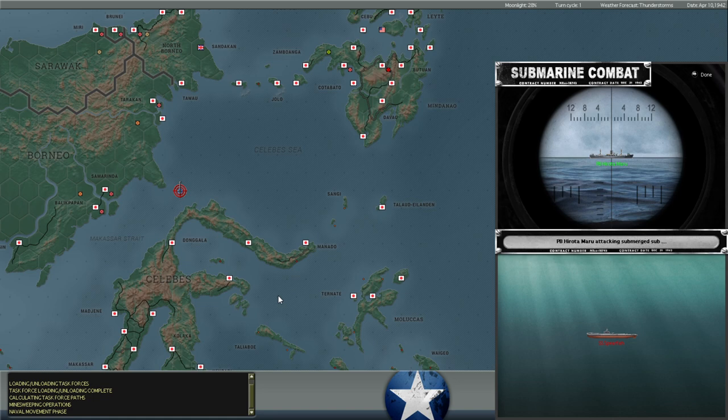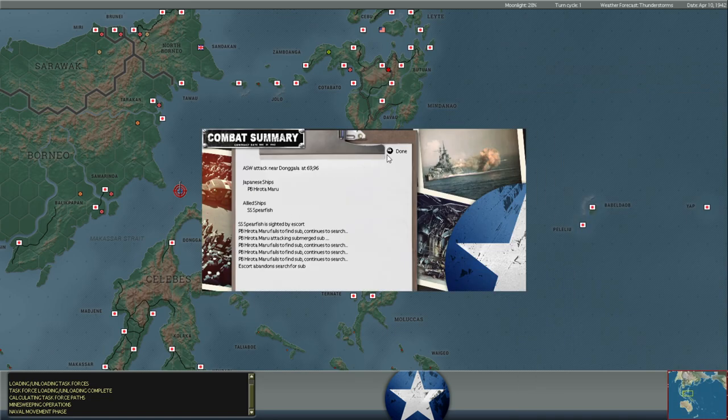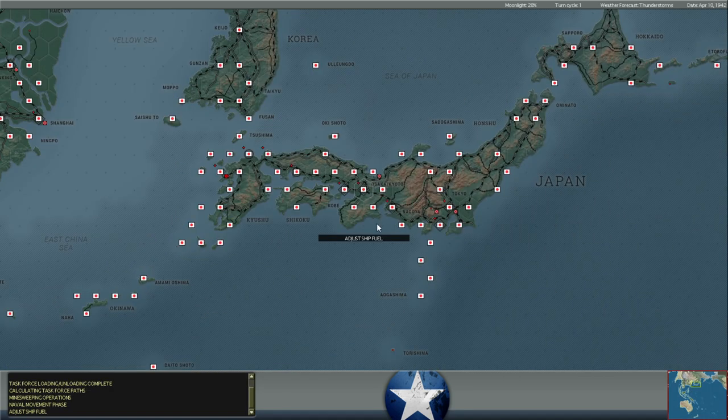We can see here as we're getting started, we've got some submarine activity going on here in the Strait of Mascar, so we've got some depth charging going on. Fast forward through that — no hits on that submarine.